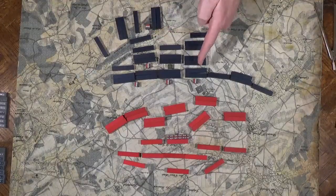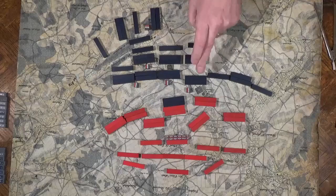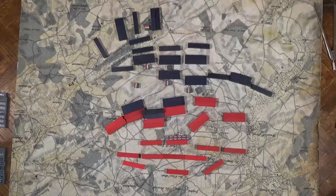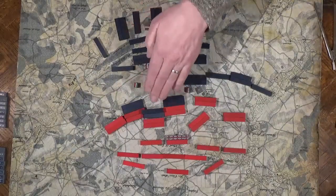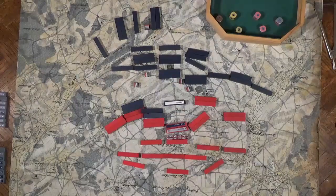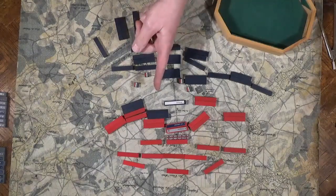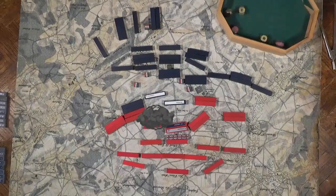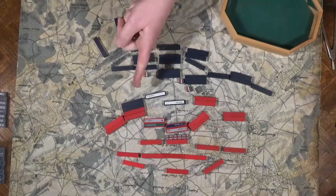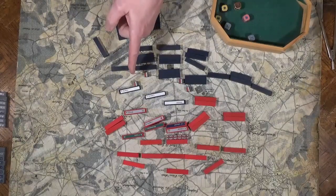Now we have D'Erlon's I Corps; they will drive into the center, going around Chateau de Hougoumont, although they move forward to threaten it. Next up is Reille's II Corps — there is enough space for them to pass between there, but they're in contact. The battle at La Haye Sainte is very bloody. The initial French onslaught drives the British from La Haye Sainte. Violet's attack on the British artillery is defeated, but at a terrible cost.